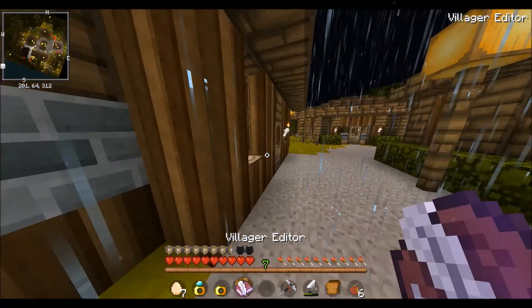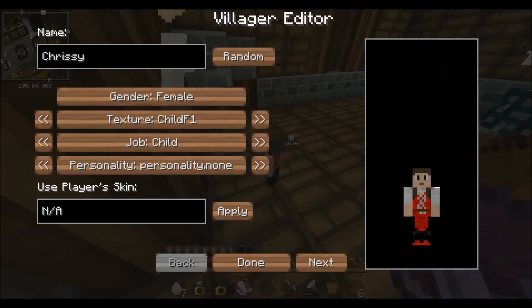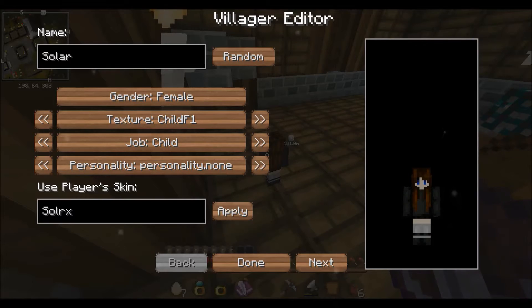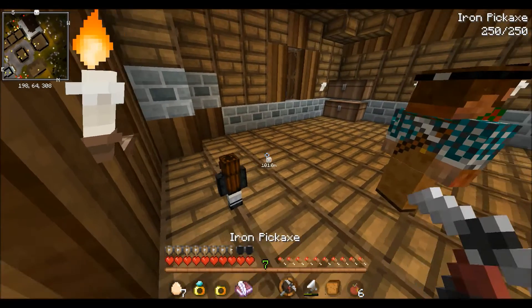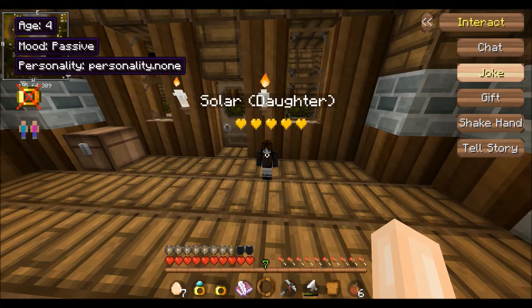We're gonna change our daughter's name. Since this was a request, I'm gonna name it Solar. Use player skin — I know it's Solar. I'm pretty sure it's the apply. There you go, it works. And done — we have Solar, or Dotty, daughter. Dotty.